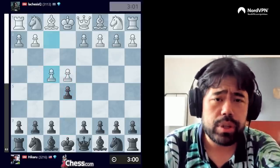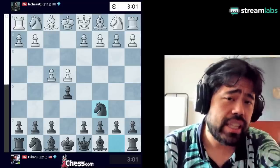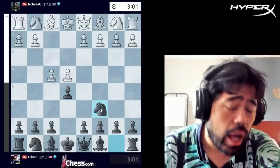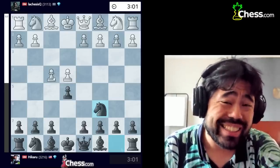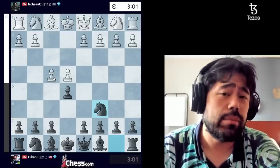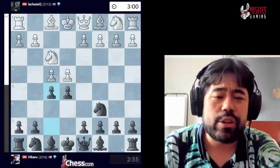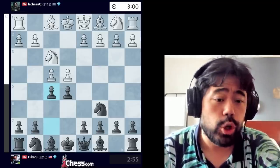Final round of Title Tuesday. Jan has 8.5 points, I have 9 points, I have the black pieces. If I draw this game, I win the event. Jan starts by playing E4, I play pawn to E5, and now Jan plays the move pawn to F4, and here I play Knight C6. What's interesting is that I was 99% sure Jan was going to play Knight F3, and I was going to respond with Knight C6. So when Jan played F4, Knight C6 was not my intention - I was not expecting him to play the King's Gambit.